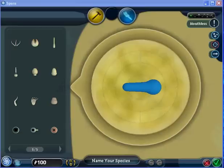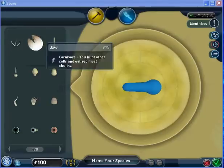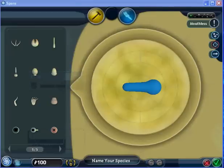This is the screen that should come up before the game even starts up — this is what the screen should look like. As you can see, you have your basic parts: your mouths, weapons, eyes, and movement.